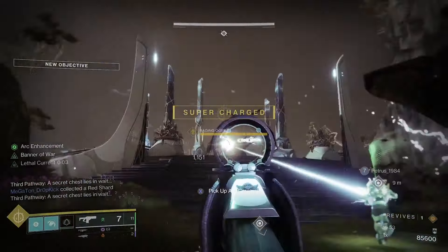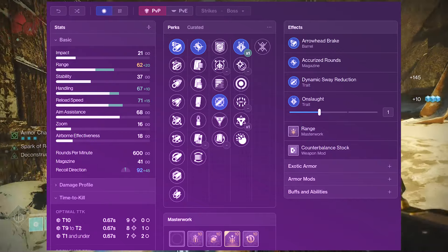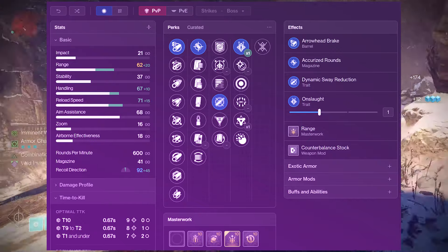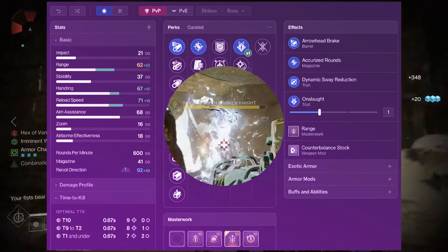If you do want to use this in the Crucible, this is the roll I would go for myself: Arrowhead Brake, Accurized Rounds, with a Range Masterwork, Dynamic Sway Reduction, and Onslaught — because at Onslaught times one, we can achieve that 0.67 time to kill.